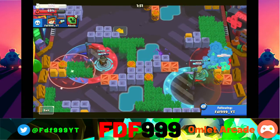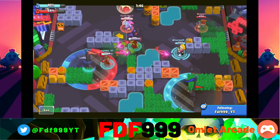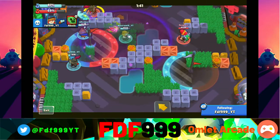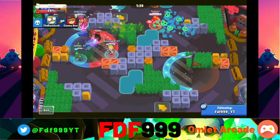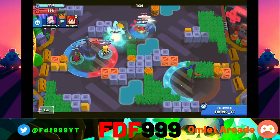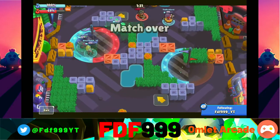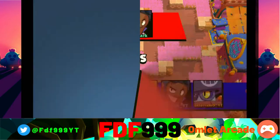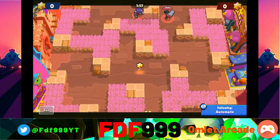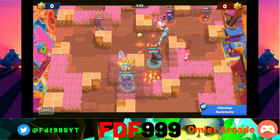His super pushes people back and also stuns them when they hit a wall — not for long, but it stuns them, which is interesting. What I didn't like about him is that Gale is not a high skill cap brawler. His attack width is way too big, so it's amazingly easy to hit shots and just auto-fire. I don't really like that. Also, the basic attack deals way too little damage — I've played against him and with him and it's just not enough.